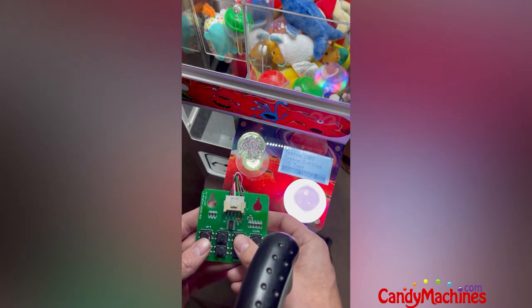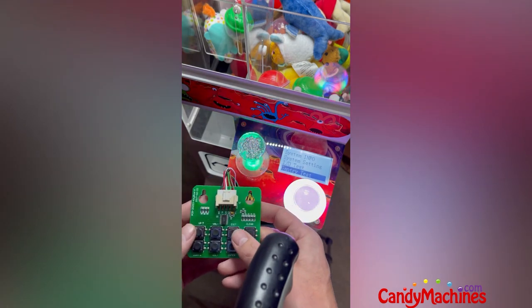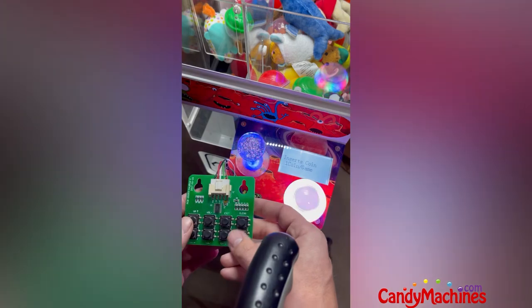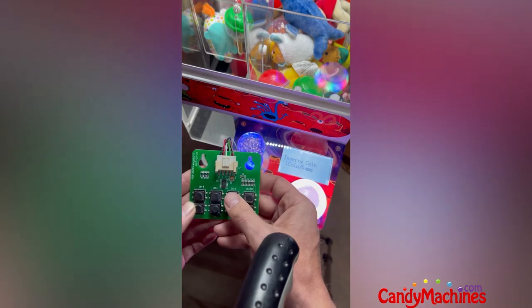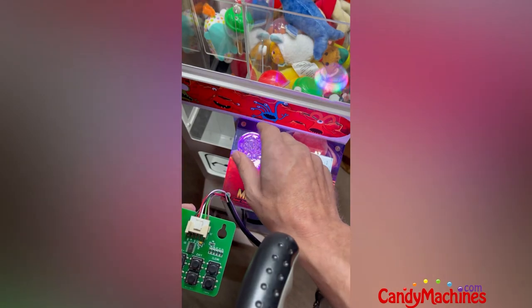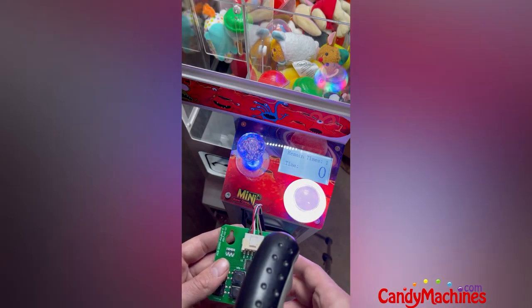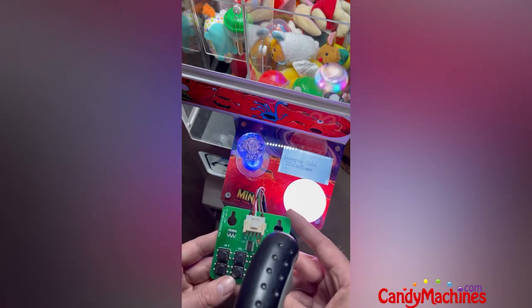Now that we have our claw settings set, just hit exit until you can't exit anymore, then hit the mode button to go back to the main menu. Any time you want to test the machine, instead of putting coins or money in, just hit the exit button twice and it's going to play again. And there we go — that's setting it up for a win-every-time mode.